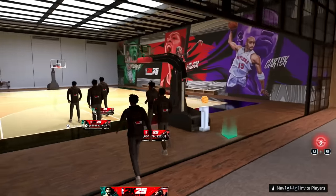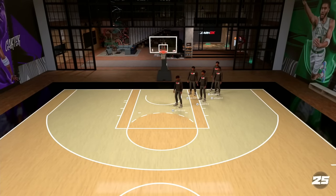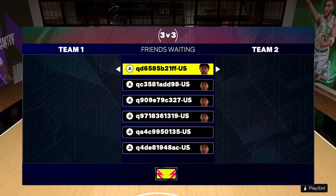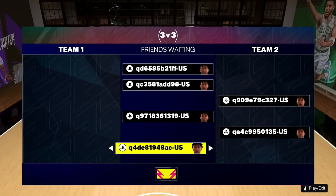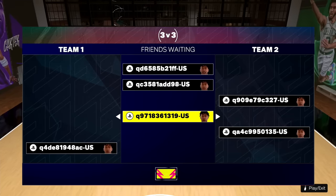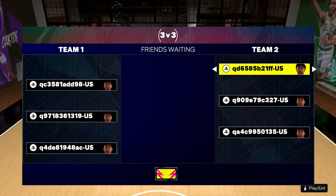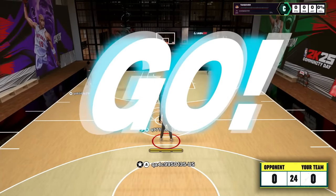We are getting into this my court gameplay. We all ended up joining each other's my courts. I don't know if you'll be able to do this to test builds with friends in the actual game, but that would be cool. Everyone's my players look exactly the same and the gamer tags are crazy because this was obviously at community day. I'll try my best to point out who is who throughout the games.